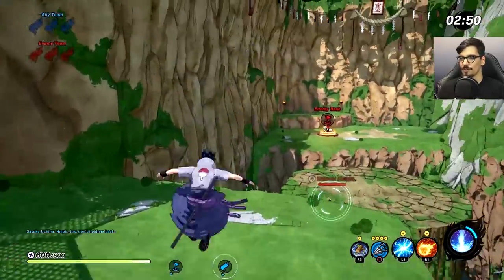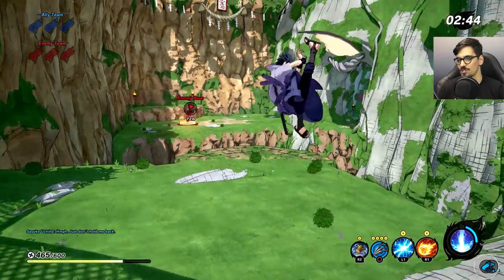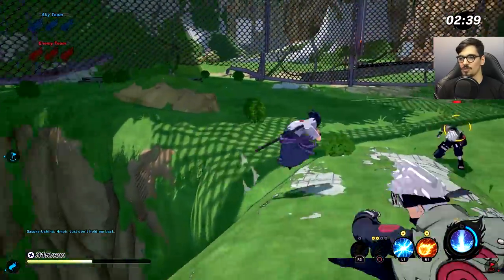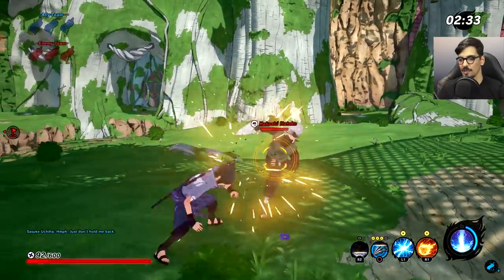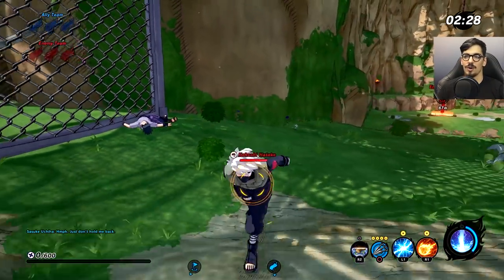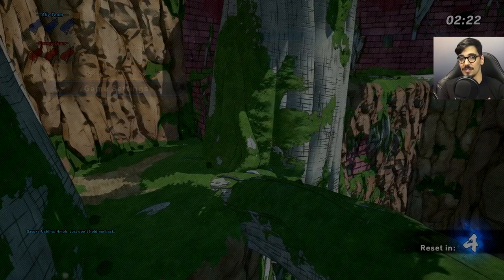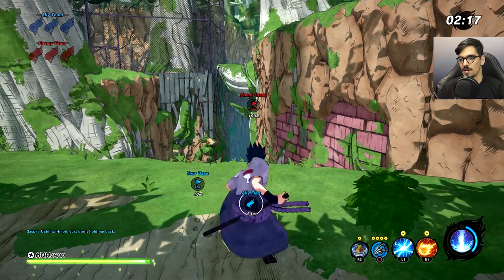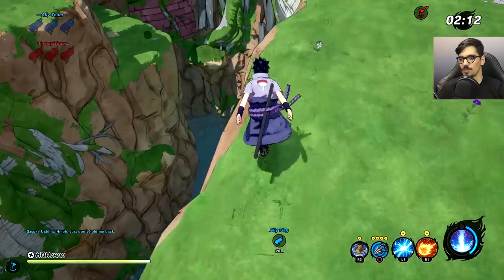We weren't really going for the flags — we were just doing some duels, trying to win battles rather than the game. I'm struggling with the camera a little bit. For you to lock on to your target, you need to have them in sight. Here I locked on to him and he immediately used a substitution, so I was locked on to his clone and not to him. You can't just be looking in a random direction and press the right thumbstick to lock on — it has to be in sight.